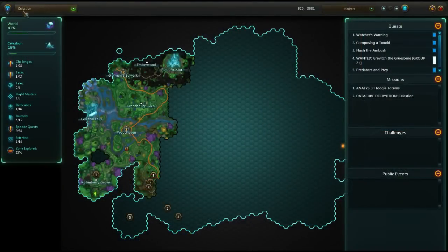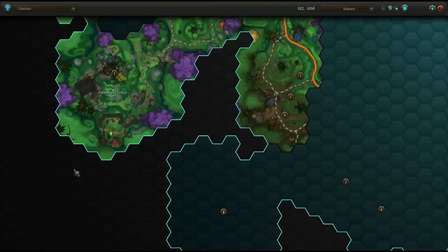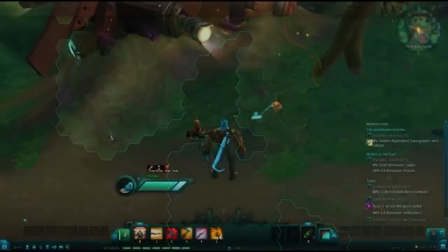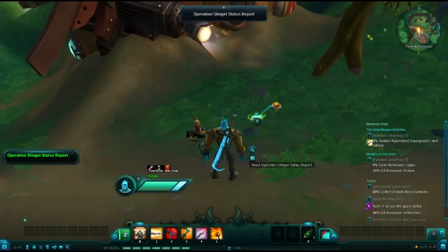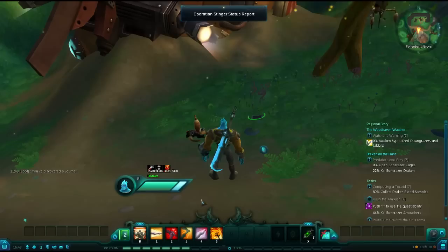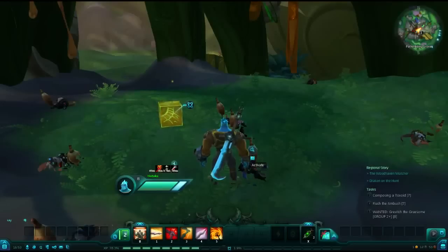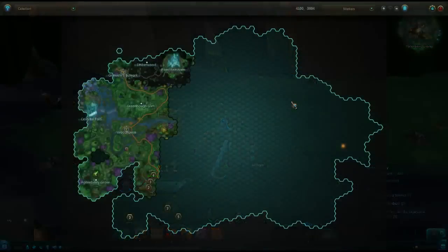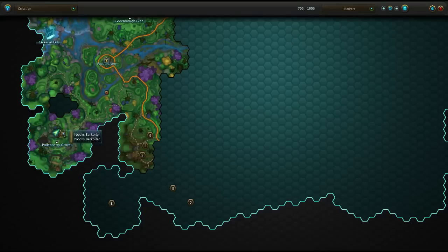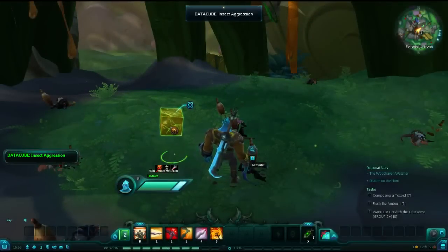Just to the south of that area, although you will have to kind of go around, you will find the Pollenberry Grove. In the far south of the Pollenberry Grove, you will find a Dominion Outpost, and among the things there, you will find a journal labeled Operation Stinger Status Report. Still located in the Pollenberry Grove, more in the center, there is a giant tree, and we are underneath that tree. You will find a data cube labeled Insect Aggression.